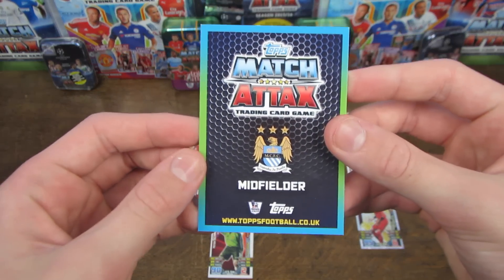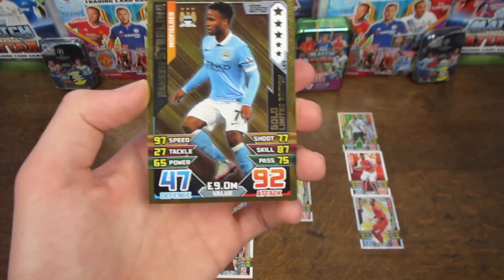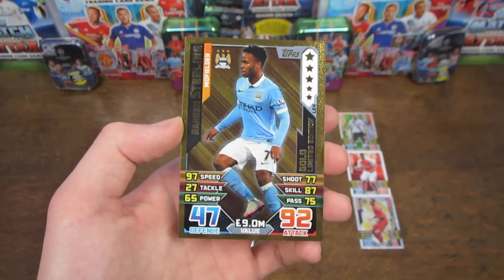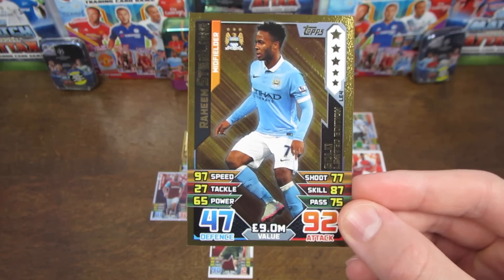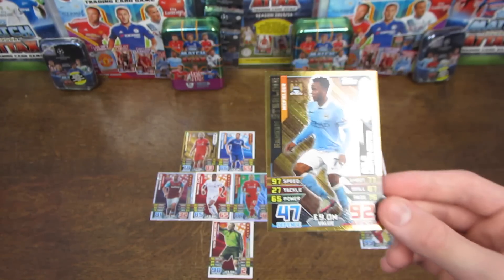As our final midfielder we have Manchester City and England man — it is Raheem Sterling. This is his gold limited edition found in the collector guides. Of course the bronze and silver will do as well, at 90 and 91 respectively. Also his base card, if you don't have any of the limited editions, should be fine in that position. But £9 million there and 92 rated — a very good card.